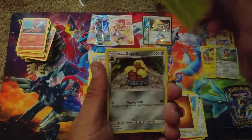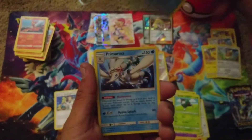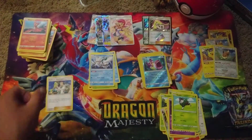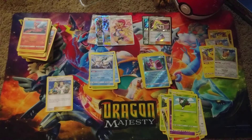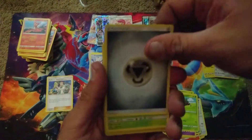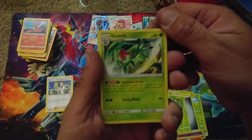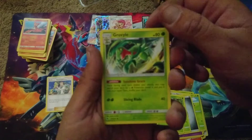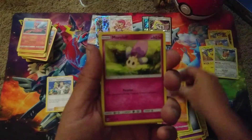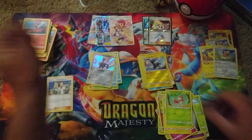We got a Fighting Energy, Shuckle, Alolan Dugtrio, Elm's Lecture - we need more of those - Slugma, Popplio, Litleo, Yamask, Skeeto, Reverse Foil Bruxish, and a Primarina. Eric does the one-two-three-four count for the next pack. We got a Metal Energy, Skiploom, Pinsir, Grovyle, Merill, Onix, Morelull, Mareep, Wurmple, Reverse Foil Zebstrika - heck yes - and a Cobalion.